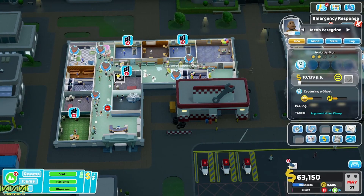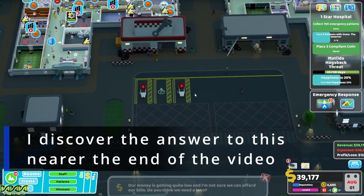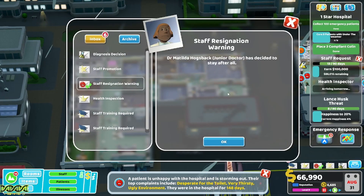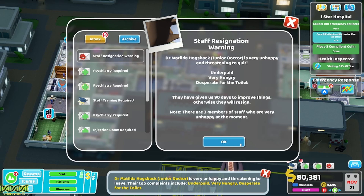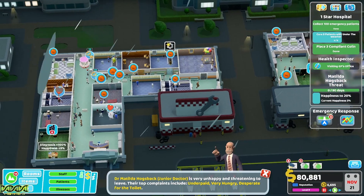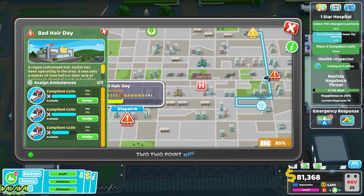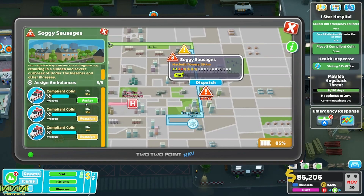The cardiology queue is insane. Can we upgrade the Colins? We can - we can upgrade them! We have lots of unhappy staff and patients. Laura just sits there getting on with it. Matilda's unhappy - if you want to go, you can go Matilda, life is busy! We send out for more emergencies: 'Bad Hair Day - a rogue unlicensed hair stylist's explosion has caused several customers to suffer from hairline fracture.' We send two ambulances. Then there's Soggy Sausages - go!